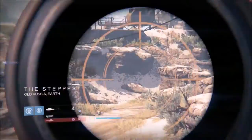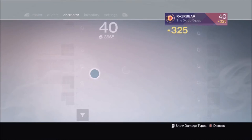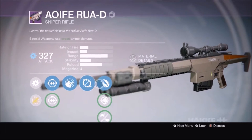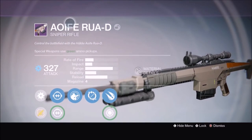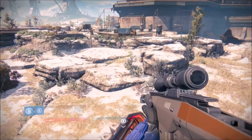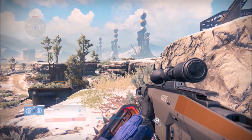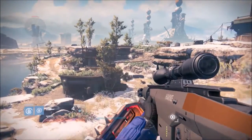Step one: buy this gun from the Weapons Master or as a New Monarchy random drop when leveling up. This weapon has to have the 'Take a Knee' perk on it — when you take a knee it has bonus accuracy, and trust me, it is amazing.